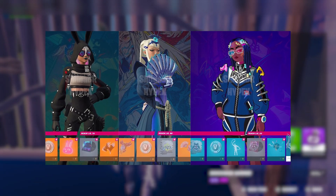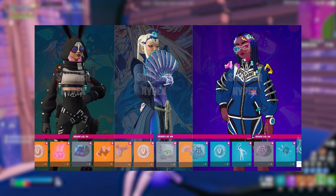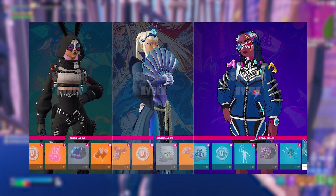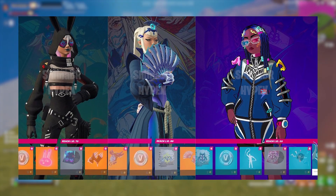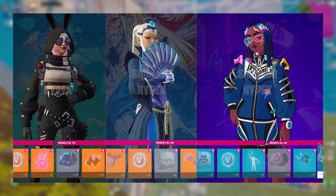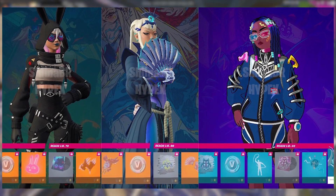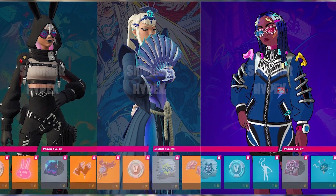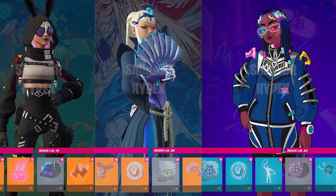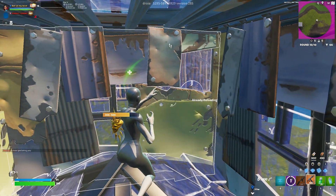Earlier this morning, data miners found the other three skins' battle pass pages as well. As you can see, this gives you a better idea of what the skins are actually going to look like in game and not just in loading screens where cosmetics look a little different. If you look at all the individual rewards at the bottom of these pages, they do showcase some items that were not revealed by the teasers — like certain emotes, music packs, different back blings, spray emoticons, and of course some V-Buck rewards.